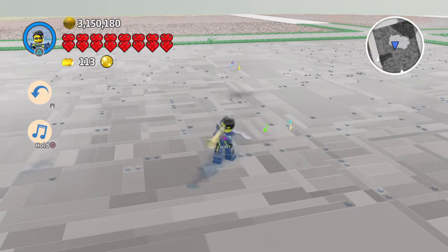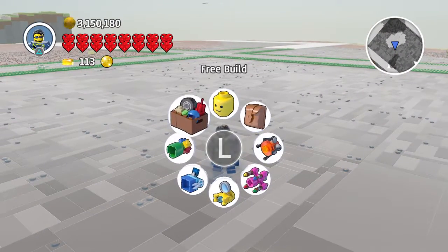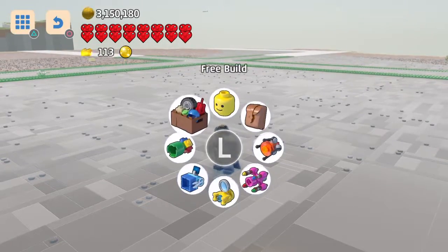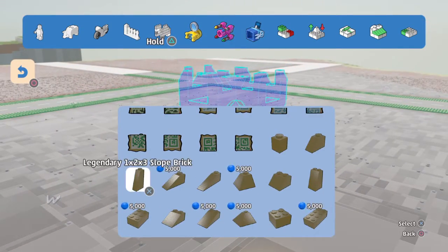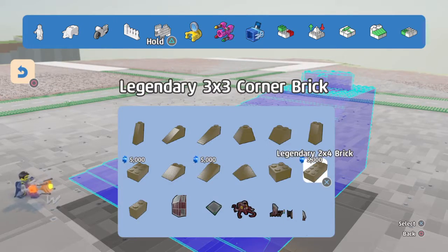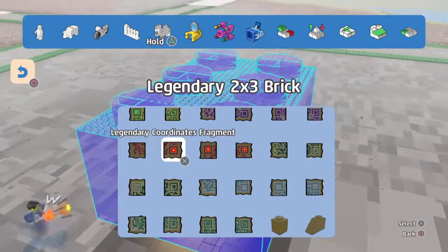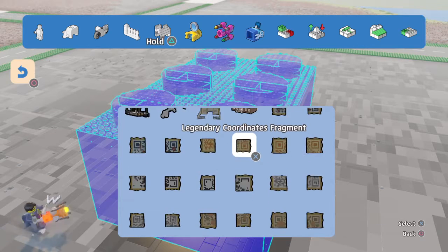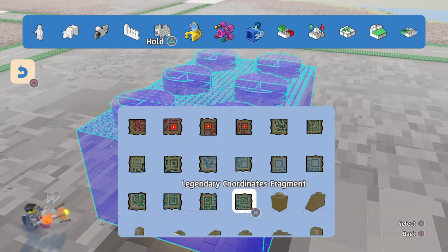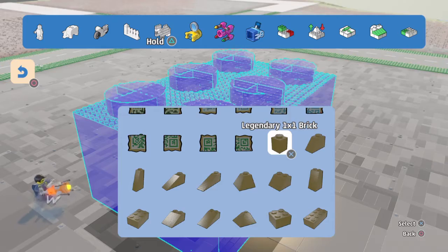Hey guys, welcome back for another Lego Worlds video gameplay. Today we're going to be taking a look at all of the legendary bricks, coming into the free build tool through the brick builds. All the legendary bricks are down here. There are 15 legendary bricks and the only way you can get them all is from the legendary coordinates, which are these little fragments you can recognize as QR codes. Once you scan them with a mobile device you get coordinates you can enter into the galactic coordinates system to unlock these bricks.